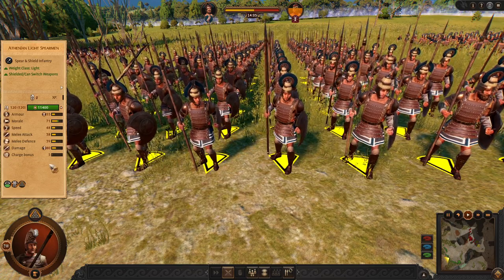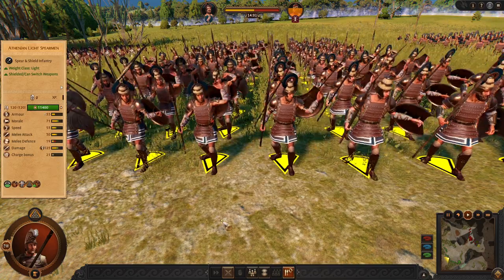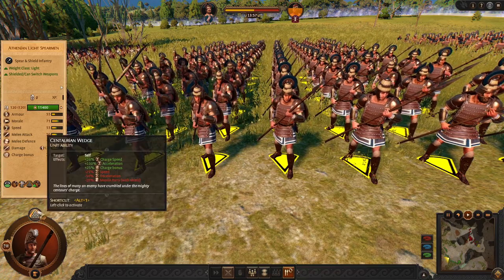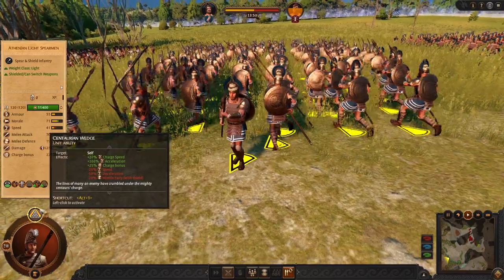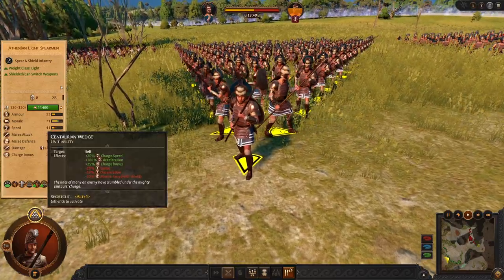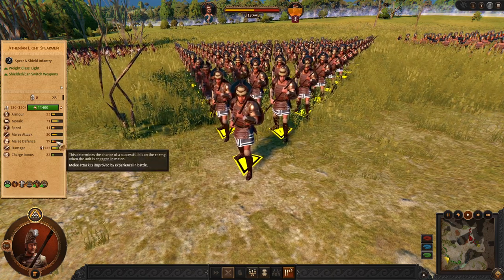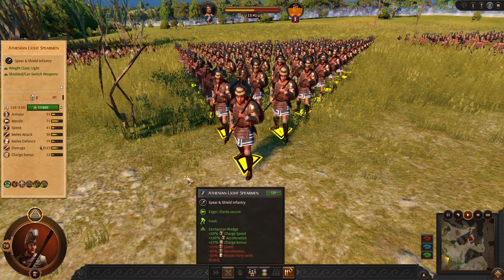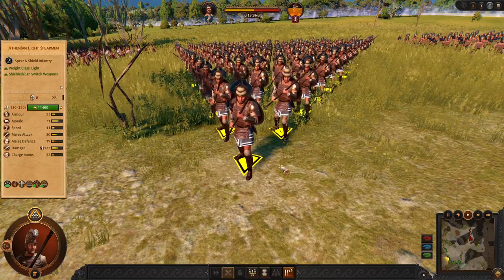As you have seen in the early game, these guys can put shields on the back, get their charge, get their speed. And when you are in the good position, you can make the wedge formation for more charge and more damage on impact. They are 50 attack — wow, that's pretty strong. Yeah, these guys are your YOLO option.